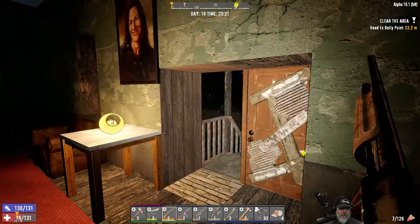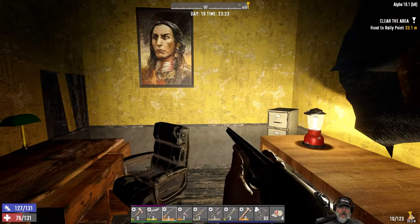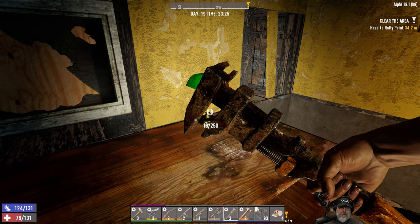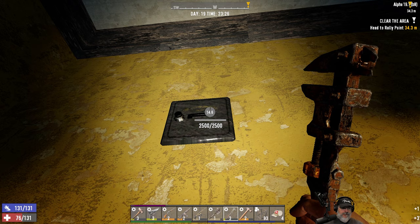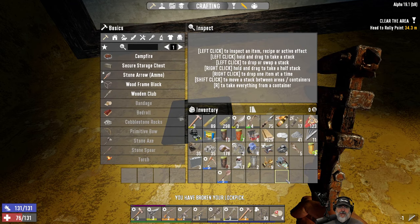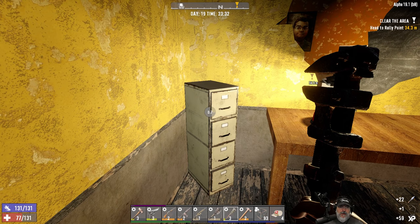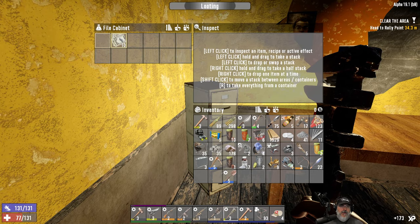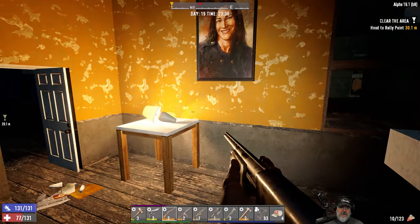I've changed the position of my weapons on my toolbar so I have to get used to that. Oh, more brass - can't pass it up. Hey, look at that - I've got a decent amount of lockpicks. Let's see what we get - learn how to craft timed charges. You know what, we can blow safes up with that, so that's not completely useless - we could make a couple of timed charges and blow some safes up.